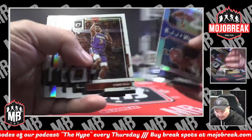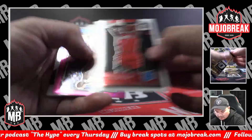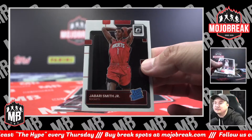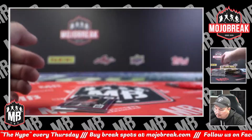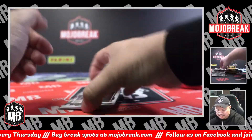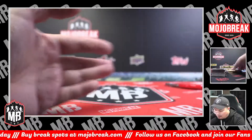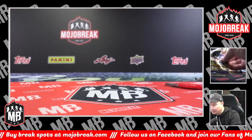Embiid and Karl-Anthony Towns. Silver Cam Johnson. Jabari Smith Jr. rated rookie base card. Pink Velocity Aaron Wiggins for the Thunder, 24 of 79. TJ McConnell. Lights Out Ja Morant. And a Robert Williams. That's going to be box number three.